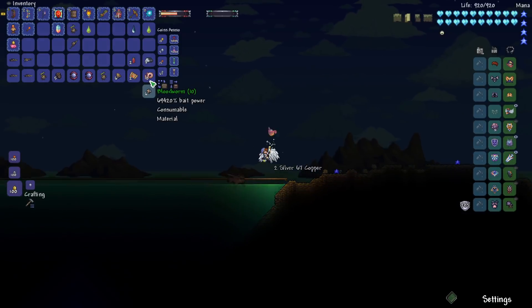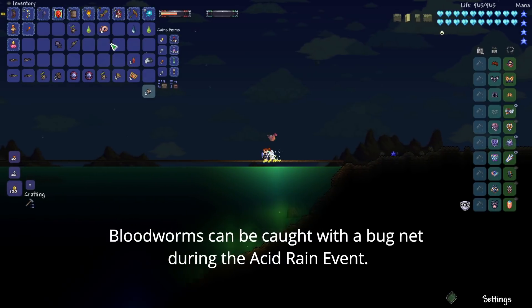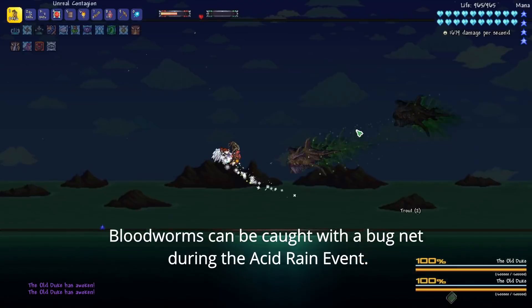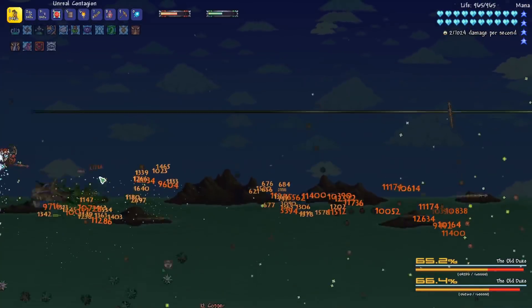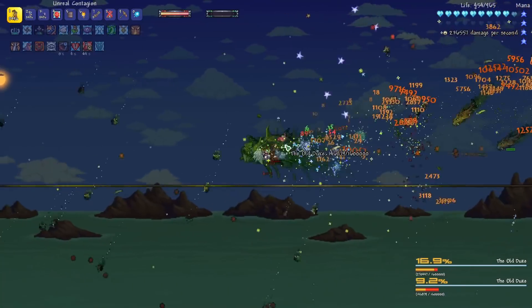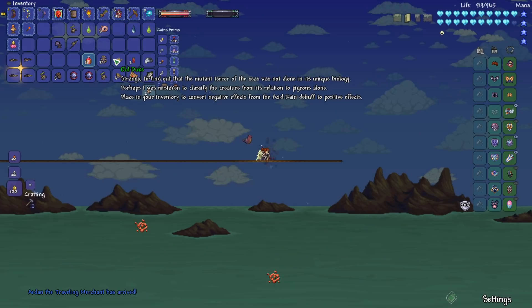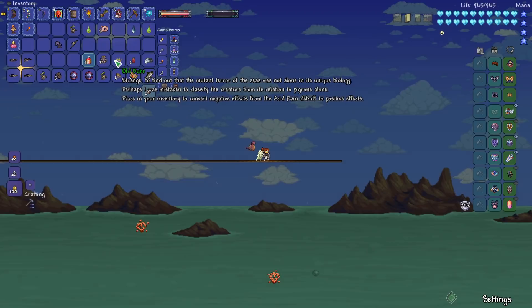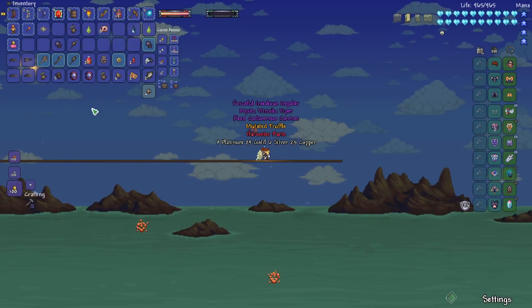I've got a bunch of Flak Toxic Cannons. If you want to summon the boss without going through the whole Acid Rain event, you can actually use these Blood Worms — just like how you summon Duke Fishron with the Truffle Worms, you can use Blood Worms and a Rod to summon... Oh my gosh, did I just summon two of them? That's crazy. There's an Old Duke lore piece I missed up here. It says: place in your inventory to convert negative effects from the Acid Rain debuff to positive effects. That's really cool — very specific to this event, but quite helpful.